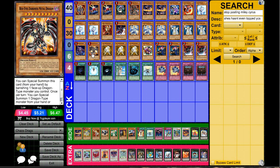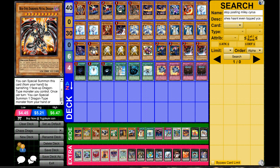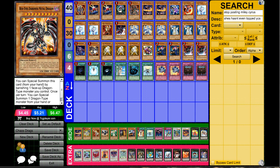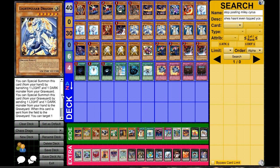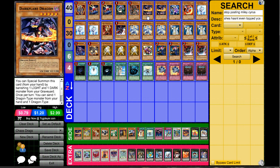Next up Allure of Darkness, Charge of the Light Brigade, Dark Hole, and one Forbidden Lance — Lance is really helpful because getting your Red-Eyes Darkness Metal Dragon destroyed really hurts. Generally what you want is a Light Pulsar and a Red-Eyes Darkness Metal Dragon on board — once Pulsar dies you can get back Red-Eyes Darkness Metal if it was destroyed, and you can also get back Dark Armed Dragon if Light Pulsar is destroyed, though getting back Red-Eyes Darkness Metal is usually the better play.